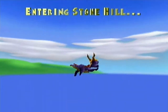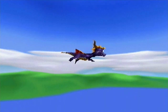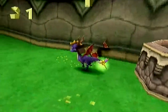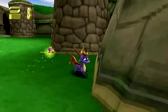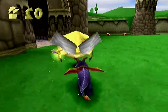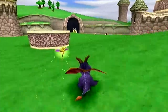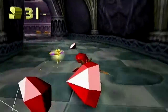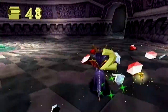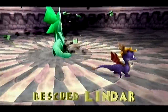These portals bring you to the levels of the areas. We're on eight minutes, so that's not bad. Most of the gems were red and green. Stonehill is the first level and we will do this whole level in this episode because it is extremely easy to get through, as long as you charge these guys — charging them makes it a guaranteed hit. Here is the first dragon in the level: Lindar.